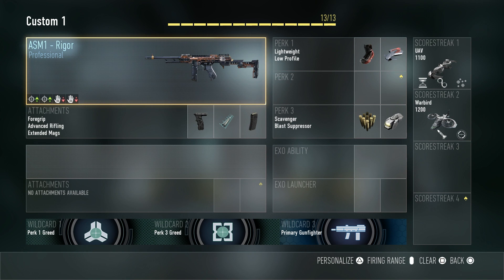For Scorestreak 1, I'm using the UAV with Extra Time, Threat Detection, and Support. For Scorestreak 2, I'm using the Warbird with Aggressor and Rockets. I do hope you guys enjoyed the beginning of this video and I'll see you guys in the gameplay.